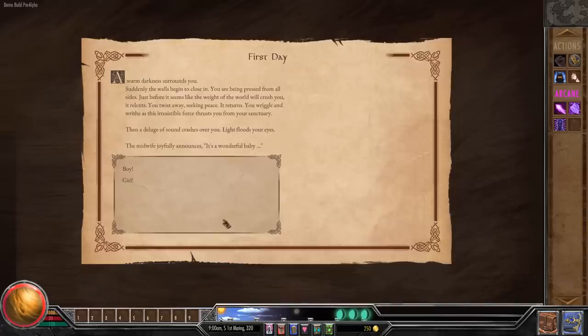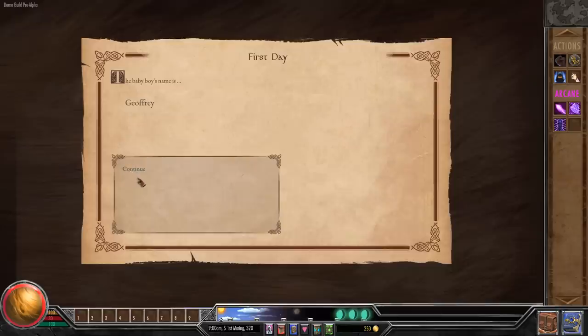A warm darkness surrounds you. Suddenly the walls begin to close in. You're being pressed from all sides. Just before the weight of the world seems like it'll crush you, it relents. The midwife joyfully announces: it's a wonderful baby boy named Splat. What's fun is this adjective changes every time you play — I've had ugly, hideous, beautiful, wonderful. It could really be anything, every single time.